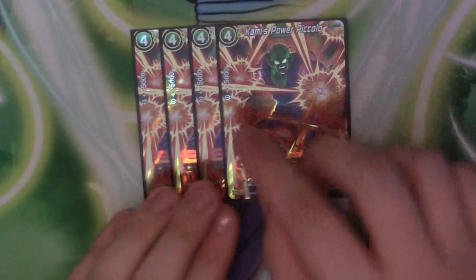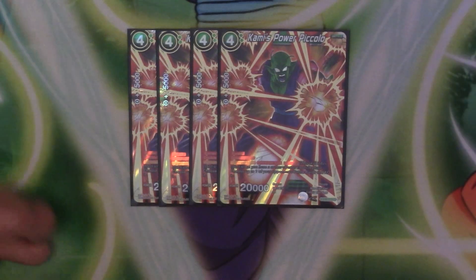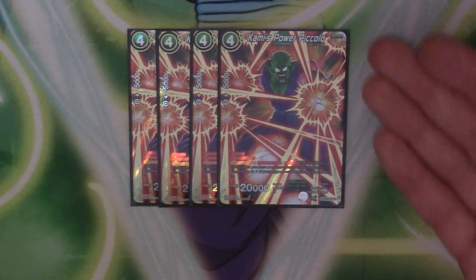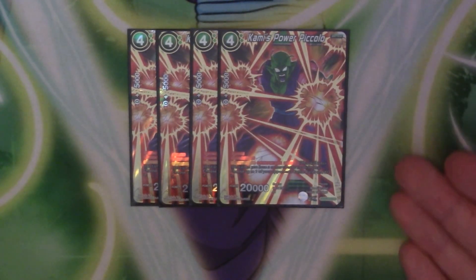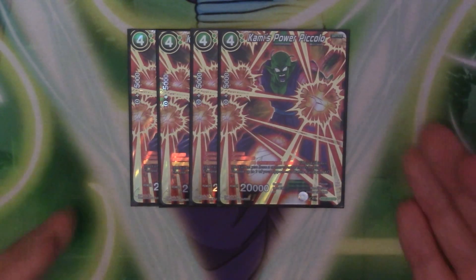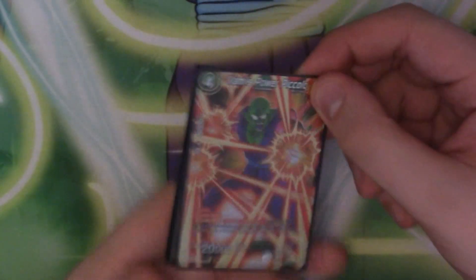Going into the big guys — our four drops — we have four copies of Kami's Power Piccolo. He's just a generally good green card and one of the deck's big threats. He's a 4-cost 20k with Barrier and Double Strike, so your opponent can't easily remove him. He also has an active main once per turn with Bond 2: similar to Nail, with two cards in play you can activate and choose one of your opponent's battle cards and K.O. it. This is a generally great green card — it lets you kill something without a lot of effort, and the Double Strike pressure means you combo into it whenever you can.